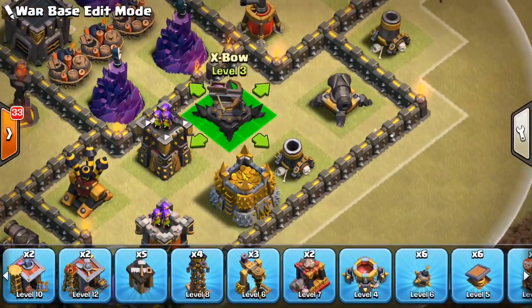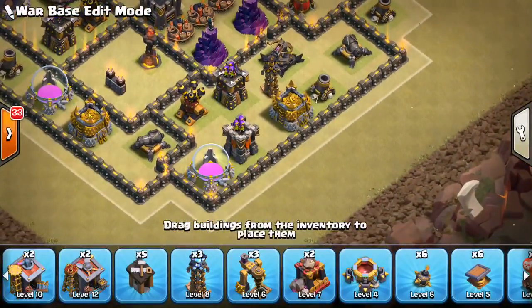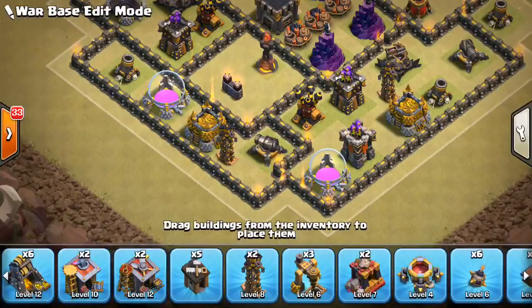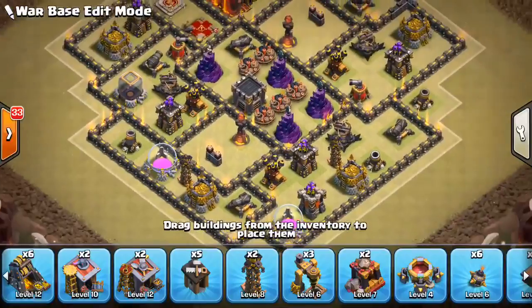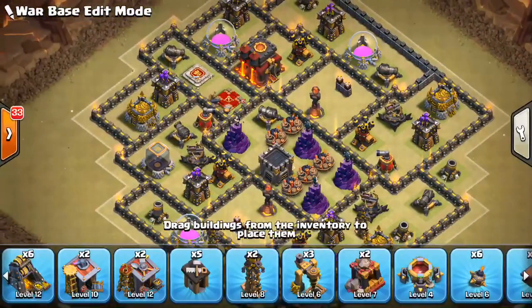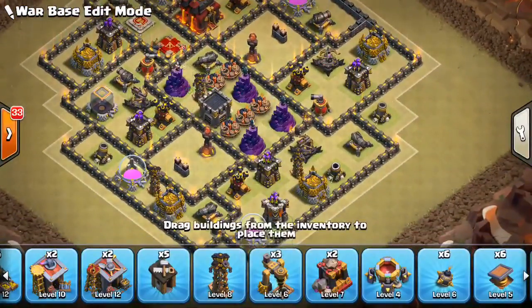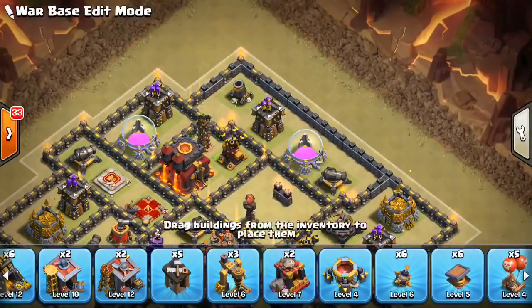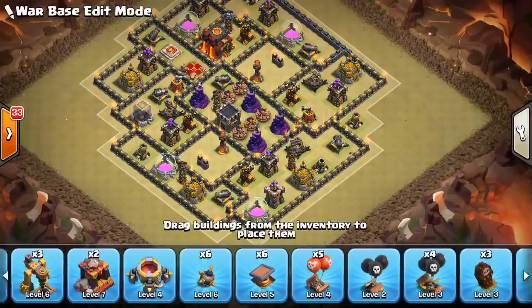We'll move this archer tower over and throw a Tesla right back here — it hides behind the HP, which is great, and can take out wall breakers, so it's a high-value placement. We'll spread the remaining Teslas out around the base. I'll put one in the core to make it that much harder and one up by the town hall so something gets stuck there and the Tesla can help out. I don't like Tesla farms at TH10, although some people do use them situationally.